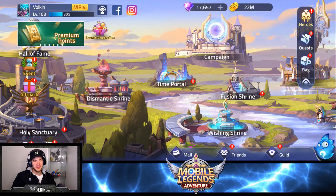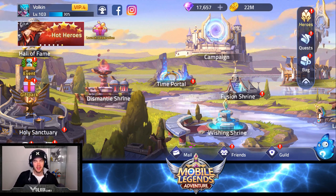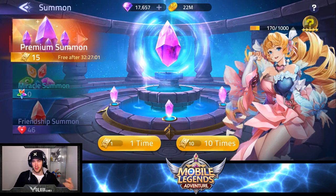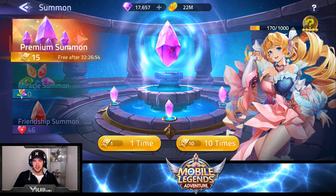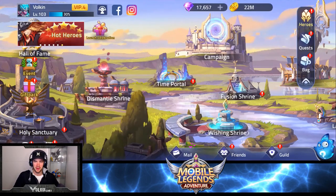Hey guys, welcome back to some more Mobile Legends Adventure. In today's video we've got more summons - we've been pushing through campaign and tower and we've got another 17,000 diamonds and also 15 scrolls. There's an event going on where the more you summon the more you get to summon. We'll end up with over 100 summons, so hopefully we can get some good stuff and help progress our team. We've got that full nine-star team at the moment, so hoping to push someone to ten-star.